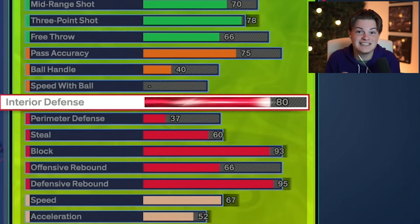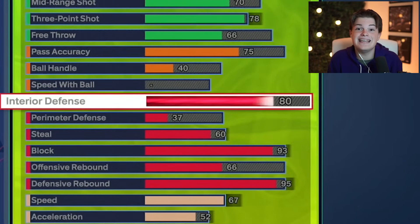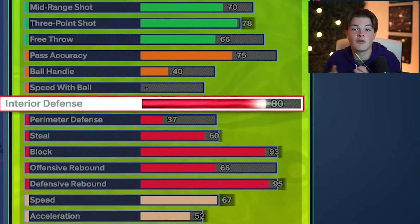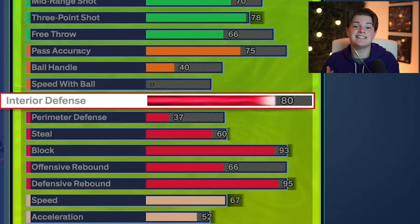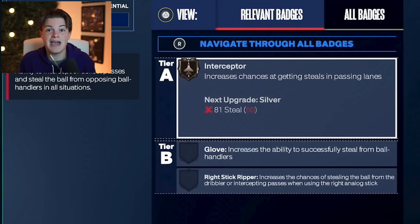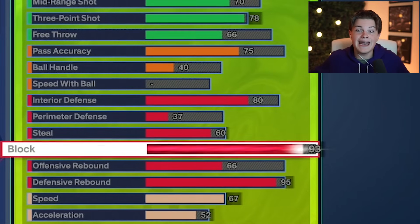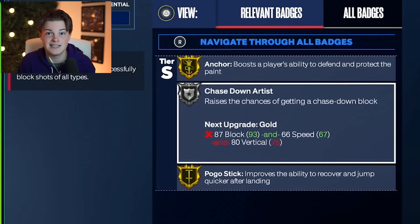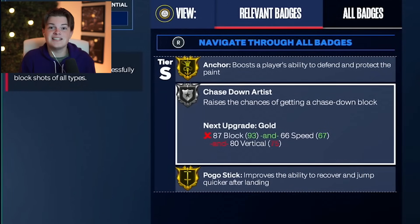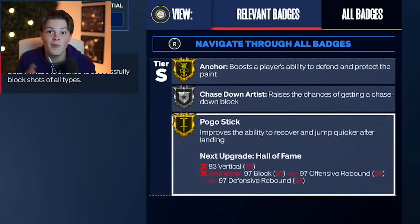Moving on to the defensive category, this is where this build really starts to get exciting. You get an 80 interior defense as well as a 37 perimeter defense, which isn't too high, but this is a center build. You get a 60 steal, which unlocks the interceptor badge and will help you get steals. And one of the best parts about this build — you get a 93 block. This unlocks the gold anchor badge, silver chase down, and gold pogo stick. Trust me, you're going to want all of these badges, especially anchor, because they're going to help you protect the paint so much better.